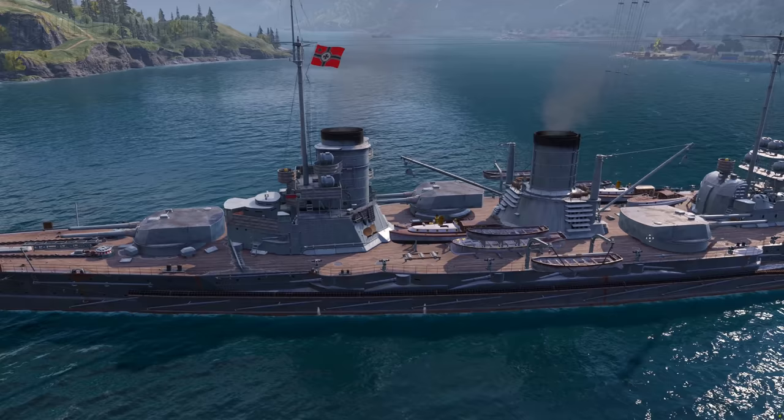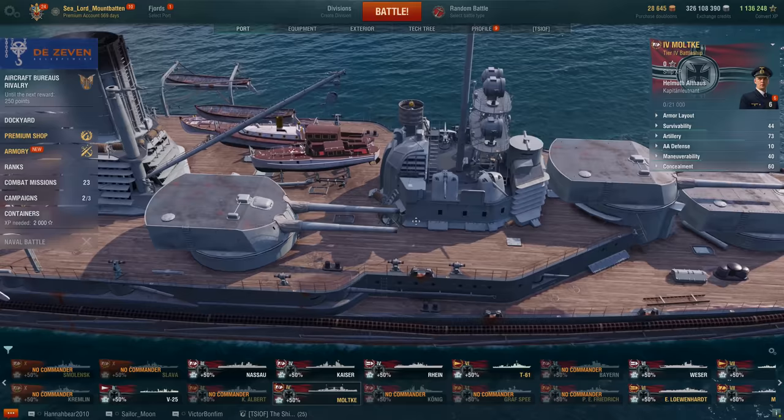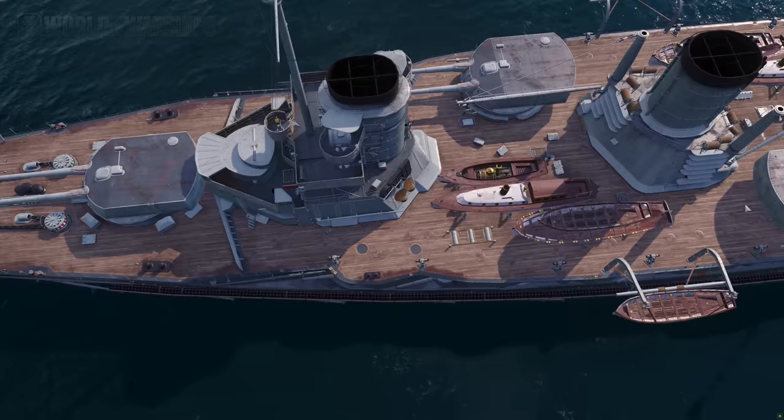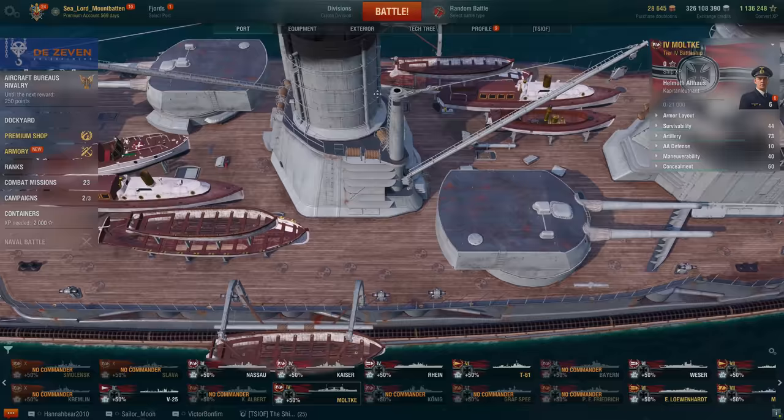I wasn't sure whether these turrets would be able to fire across the deck, but it looks like they barely have enough room to clear. You can see how part of the superstructure is curved to let the gun rotate. It's going to be close, and I'm assuming the lifeboats will disappear from the deck when we get into battle.